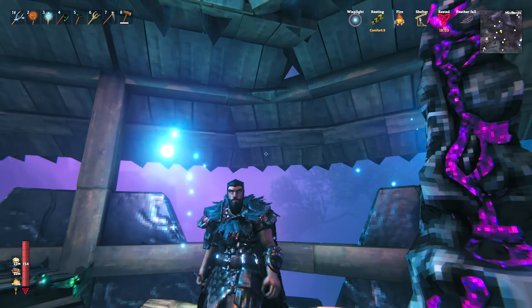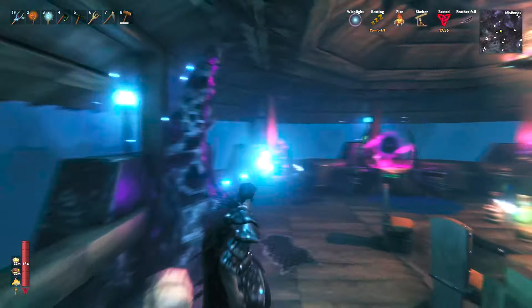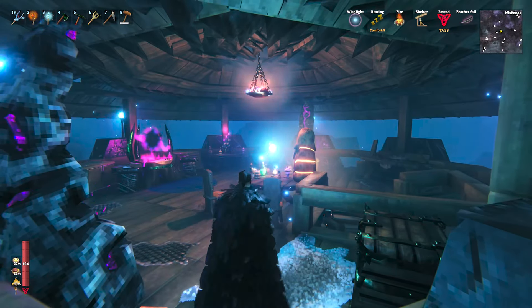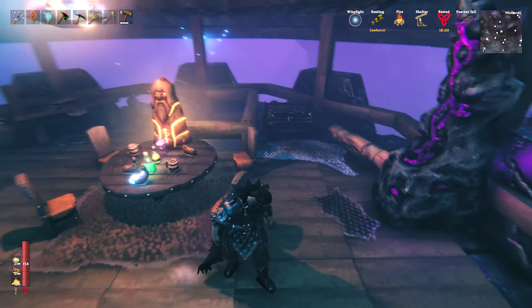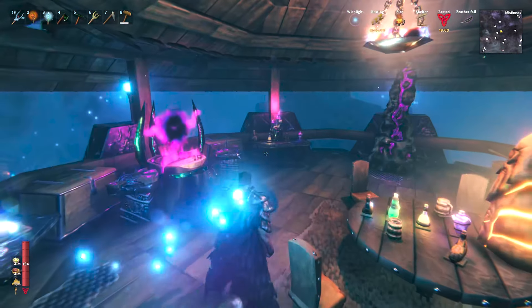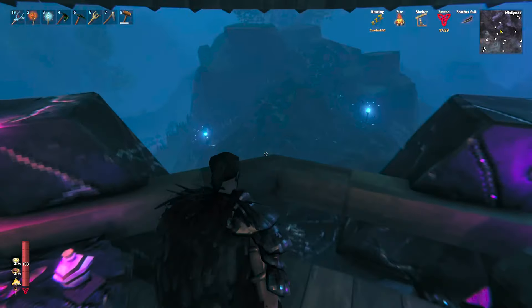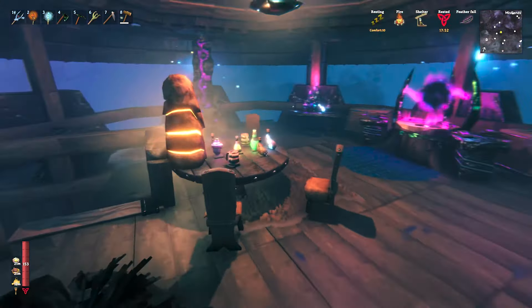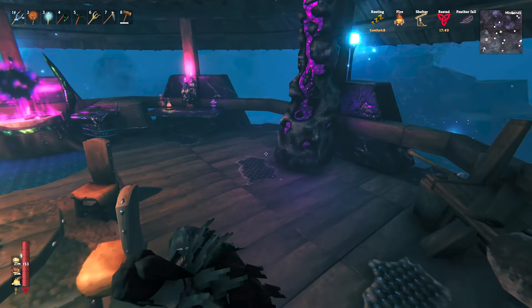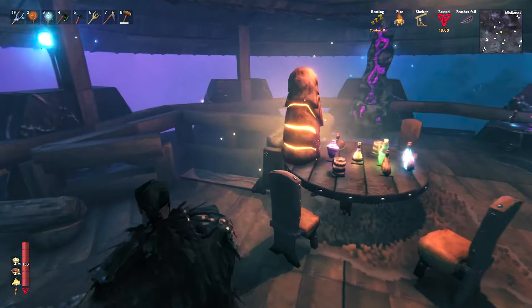Hopefully we don't get attacked too much while we're trying to show off the base. I have the wisp equipped out here — it adds a little bit of light everywhere we go. I love this upper area, it was really fun to decorate. This has now become our little wizard's den up here, and I absolutely love it. It's really cool — you can see a lot of the base down there. This little spot has been really nice and cozy. I put the wisp fountains up here mostly for decoration.